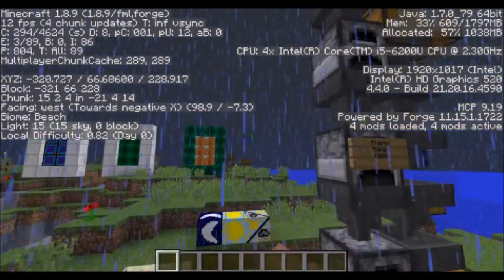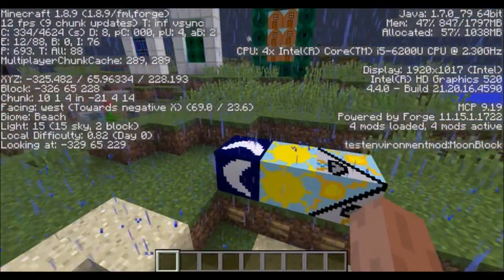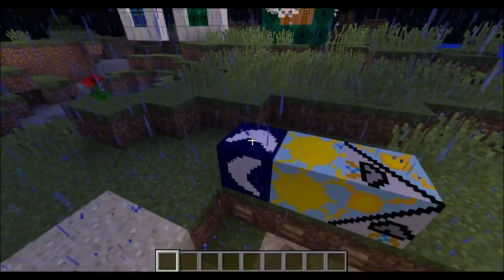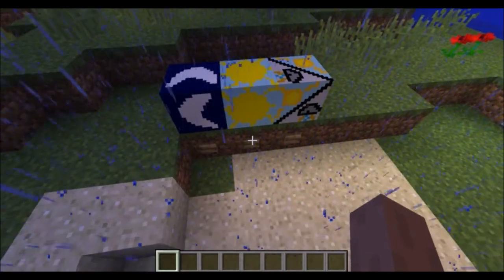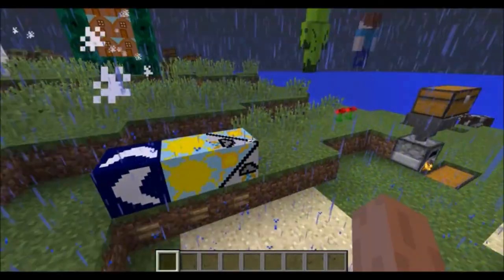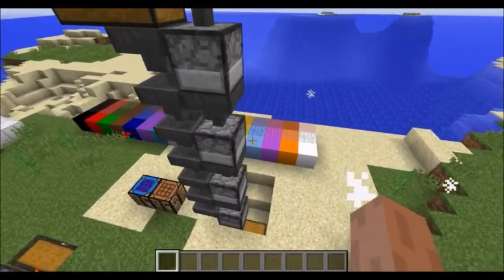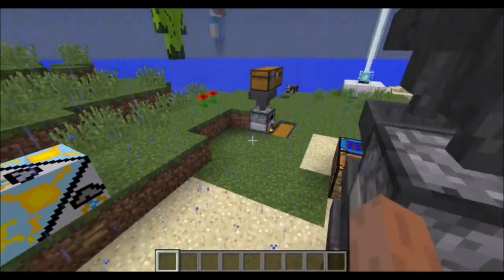I guess this kind of brings me to one of the blocks that I added: different weather and time toggling blocks. So here we have the moon block, which if you right click it sets it to night — it also works if you power it with redstone. The sun block does the same thing except it sets it to day. And the rain block will change it from sunny to rainy or thundering — it chooses randomly between raining and thundering, and it's toggled by either right clicking or powering it.